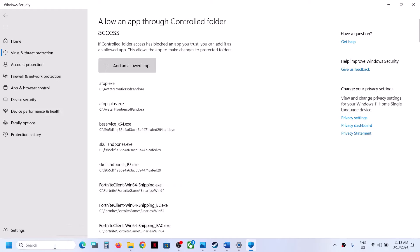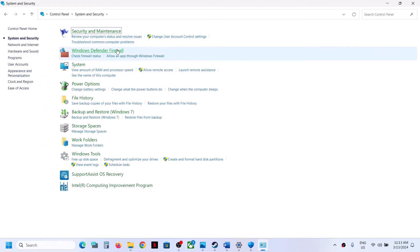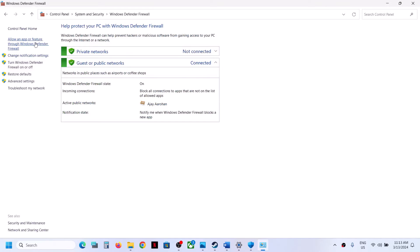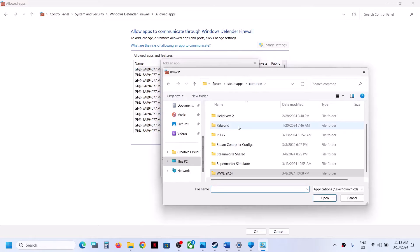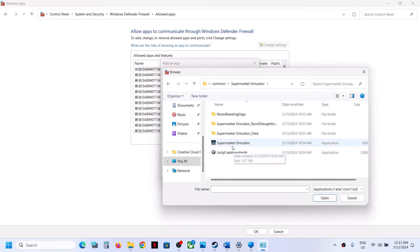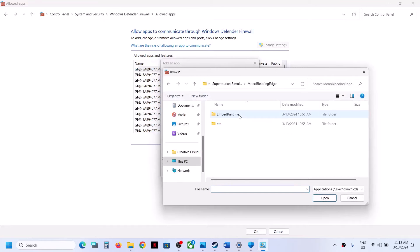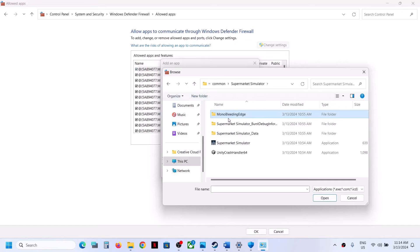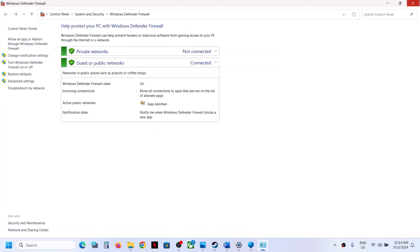Type Control Panel in the Windows search box and open it. Go to System and Security, then Windows Defender Firewall. Click on Allow an App or Feature Through Windows Defender Firewall, click Change Settings, then Allow Another App. Browse to the game installation folder, select the game exe file, click Open, then click Add. Check if there are any more exe files in the folder and add those as well. Once the game is added, launch the game and check.